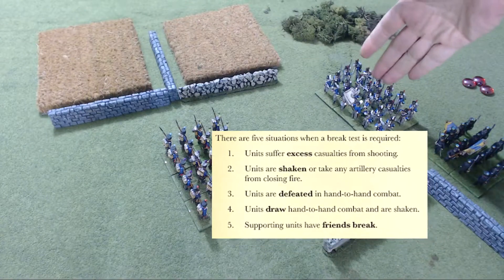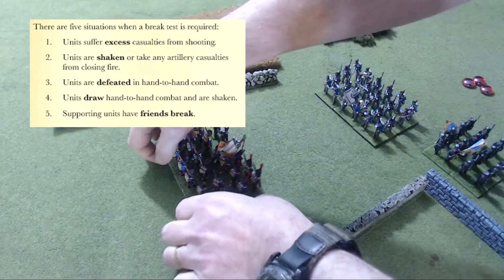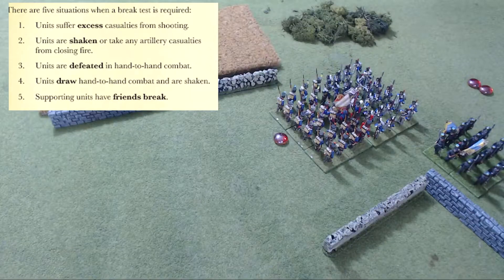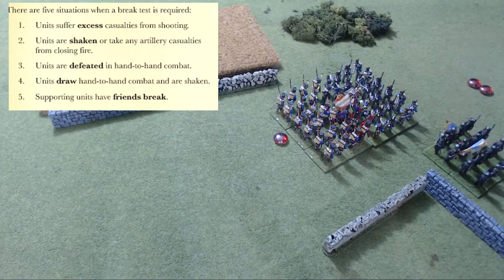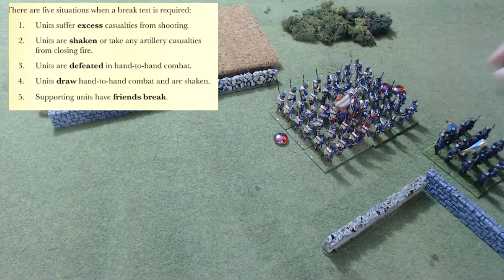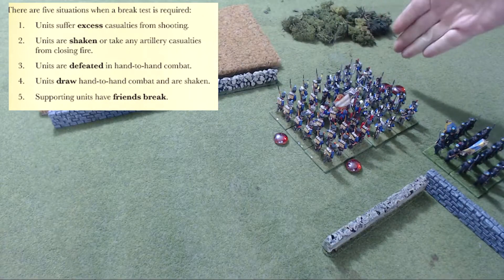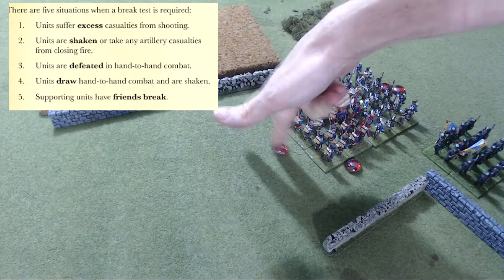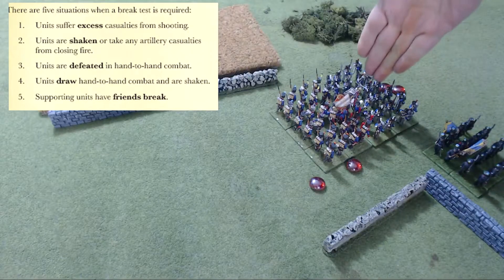Let's say this unit is being supported by this unit. This unit closes in and goes into hand-to-hand. Maybe this unit caused a casualty in closing fire — they don't have to make a roll because they're not shaken. They go into close combat. Maybe this unit does two casualties to them, and then they do one casualty back. They're losing combat because that shot from closing fire doesn't count towards melee, so the enemy is winning by one and they have to make a break test.